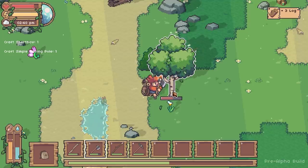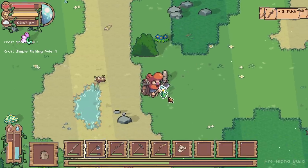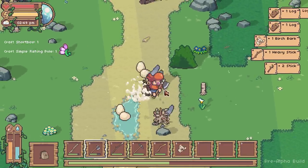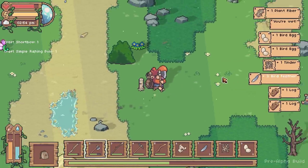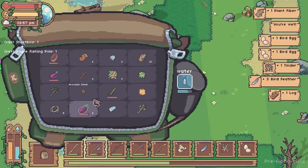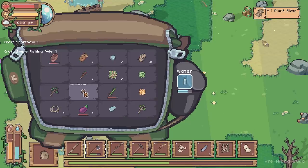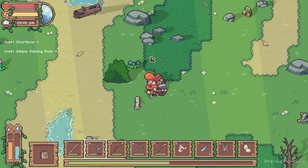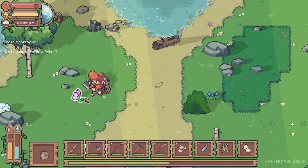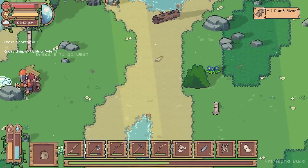Chop down one of these guys and grab that flower for some fibre - you always need these things. Now my inventory is full of junk. I have a lot of aubergine eggplants, an avocado seed, coffee seed, loads of seeds for things which I may end up just throwing on the ground.